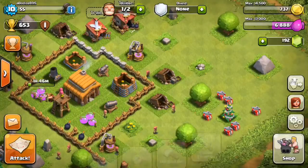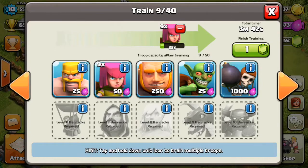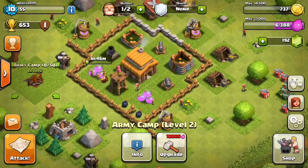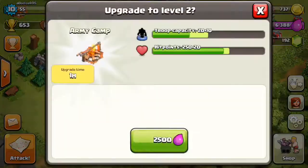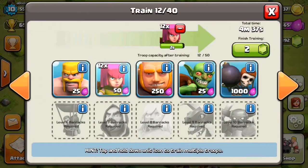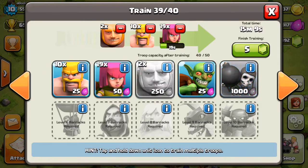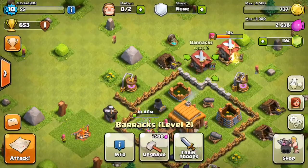I just keep losing every attack with this strategy, so I need to figure out a new one - maybe different troop amounts. Hopefully in the next episode I'll try a new strategy and actually win. I'm not focused on cups right now but I still need at least some wins - I'll probably stop using wall breakers. That's it for this episode, guys! Getting this video to 20 likes would really help. Don't forget to comment and subscribe - goodbye and see you in the next video!